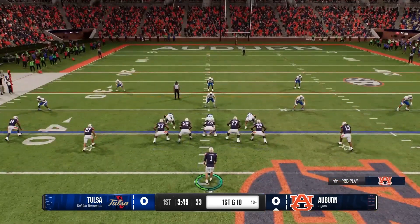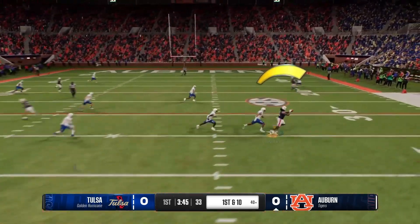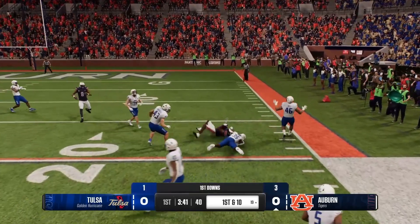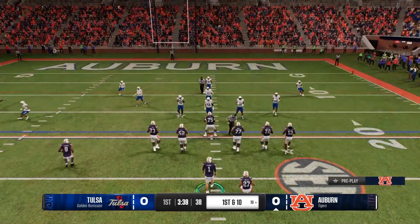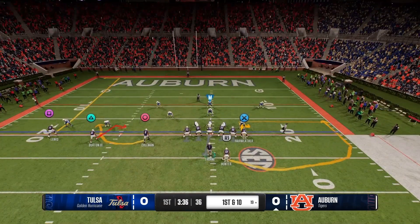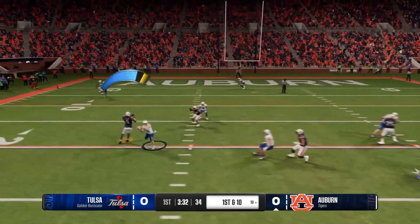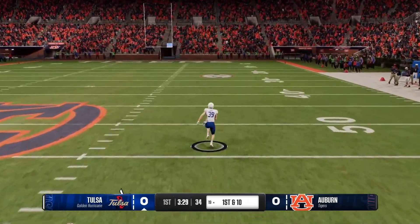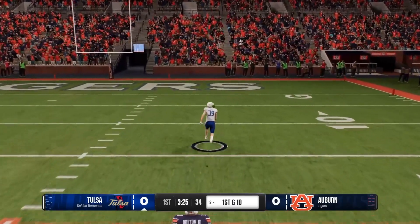Pass protection has been a huge issue with FCS Southeast getting through your line way too quickly. They said they updated the pass protection mechanic to only include the running back in protection if they are already on a block or block-and-release assignment. That's the only thing they said about pass blocking, which is a little worrying — balancing pass blocking wasn't anywhere on the list. So we'll just have to see if there's a little bit of change.